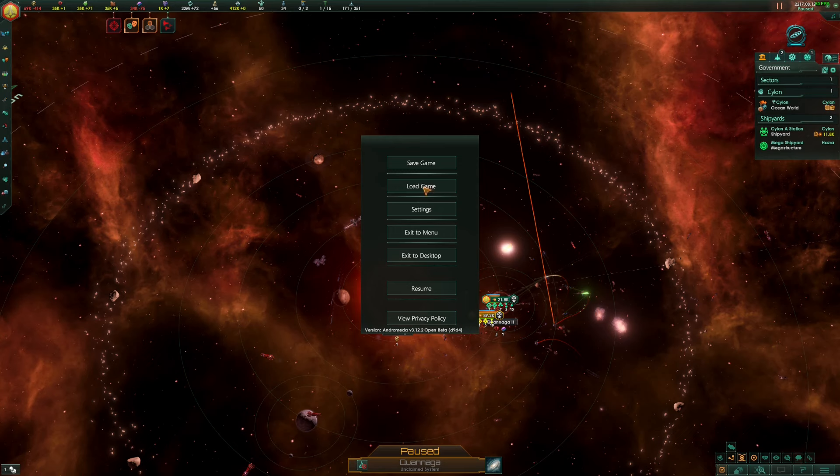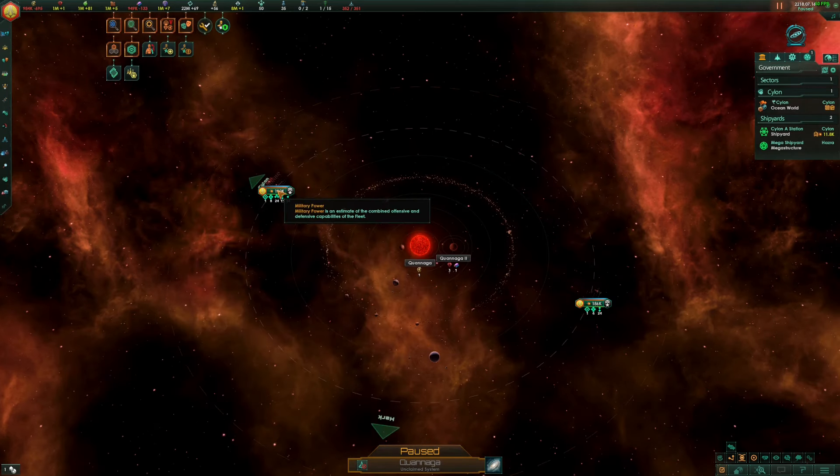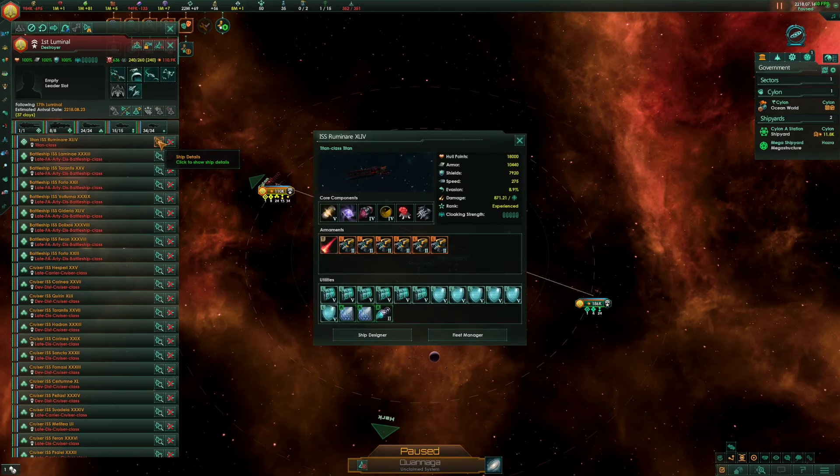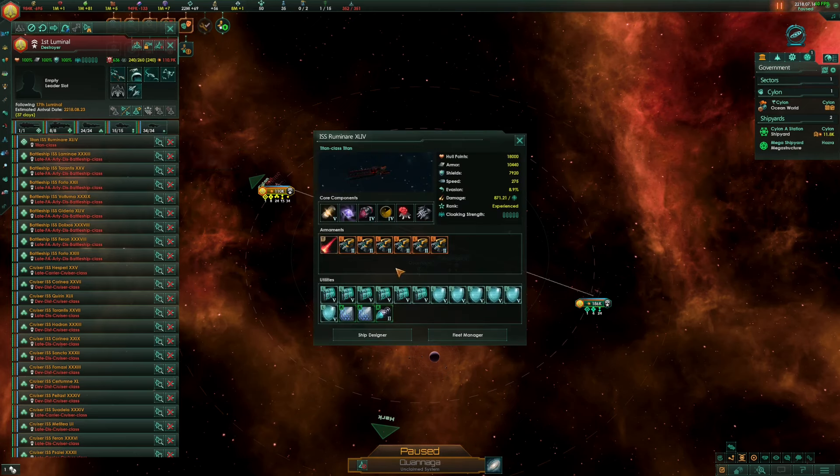Let's jump into the next battle. For this battle I've adjusted things on our balance fleet — I've added in some more living armor compared to our last battle. I've also changed the 5% damage buff aura to a daily hull regen and daily armor regen, just to give the fleet a bit more survivability by trying to limit the damage of the crisis fleet and also repair that damage a bit quicker.